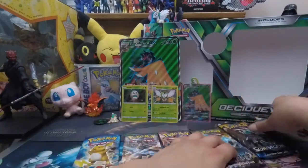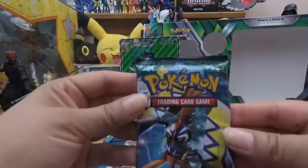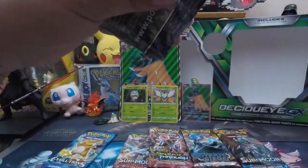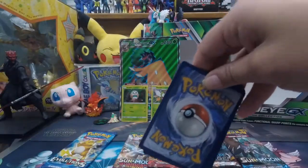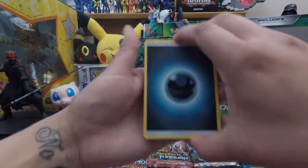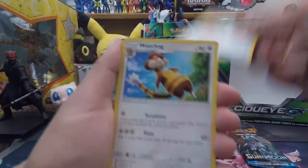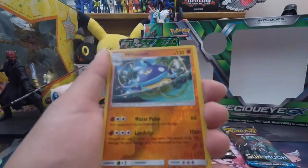Alright, let's get into these packs. We'll start with one Sun and Moon Guardians Rising since there are two of them. Just so you know, I don't look at the back code color because that gives away whether or not you have an EX — I want to keep the suspense real for you guys.